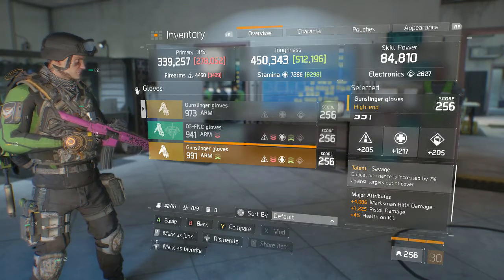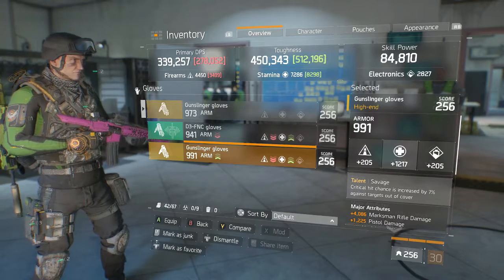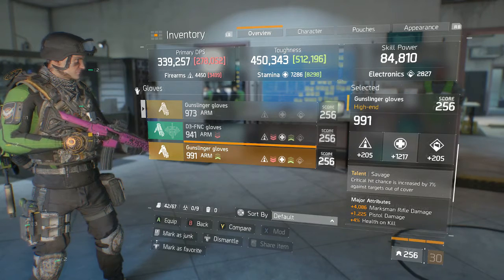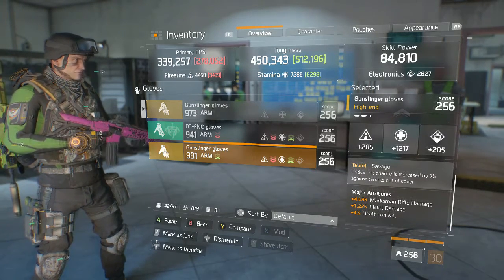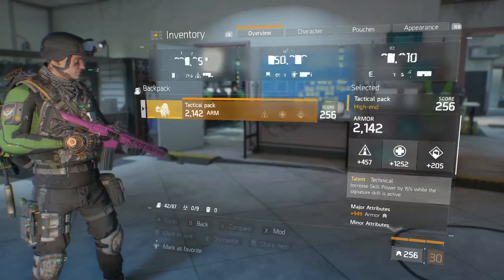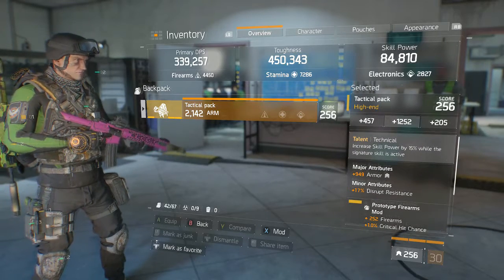I also have another pair with Savage that has a little more armor, which actually brings my health up to 512, but it drops my DPS a lot. That one has pistol damage and marksman rifle damage so I'm obviously not going to be using those.